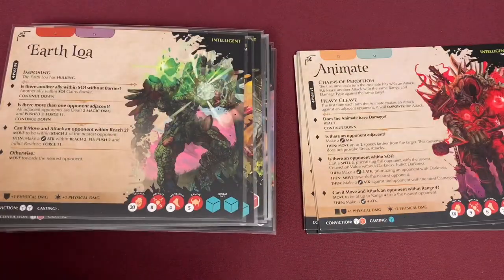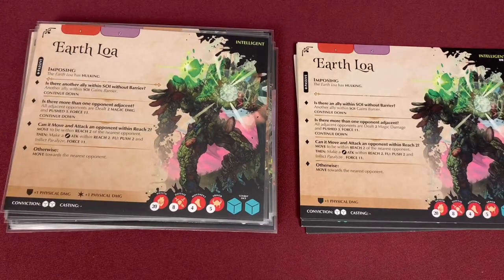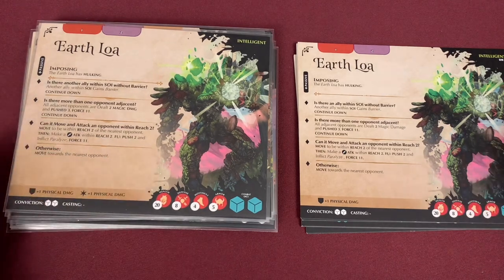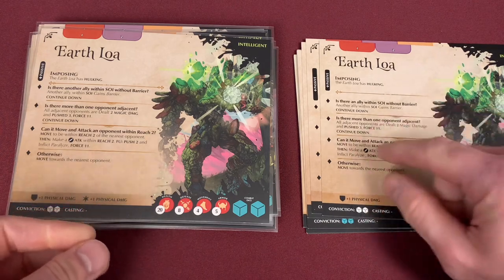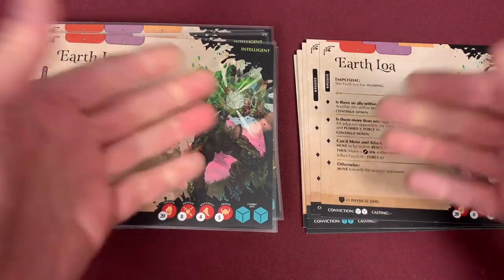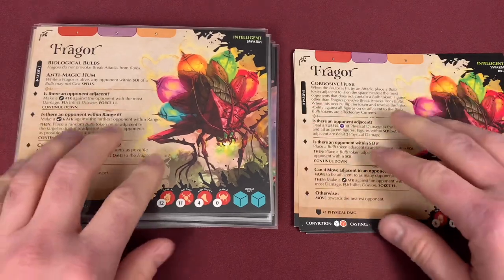Moving to our Earth Loa. He has imposing and gains hulking. His passive has remained the same. What has changed is he gains a star symbol, physical damage one down here. They must have thought this creature was pretty good the way it was. I want to clarify: I'm not talking about changes that are just one word different or a word made bold — I'm just covering the actual rule changes that have come into play.